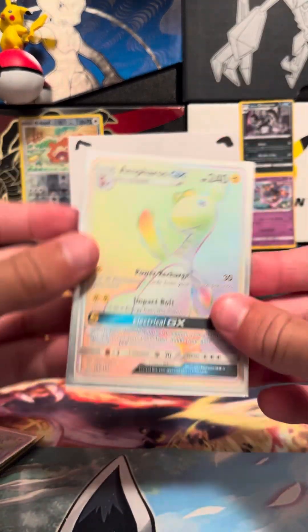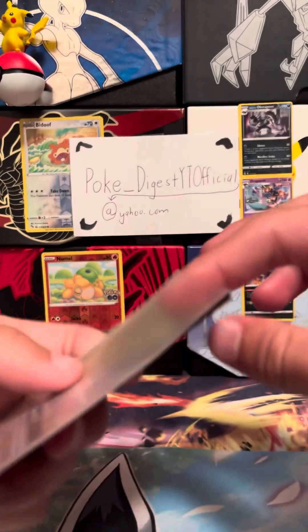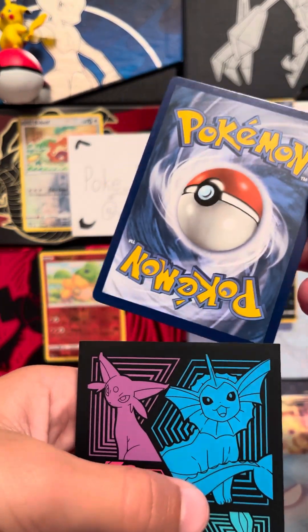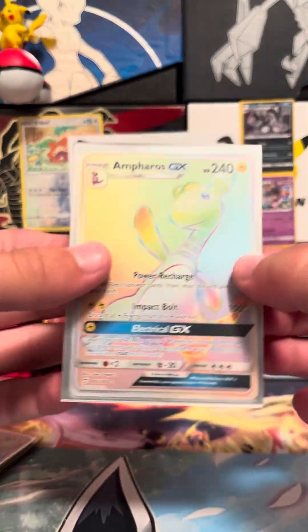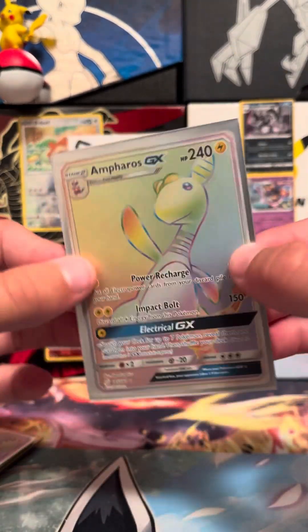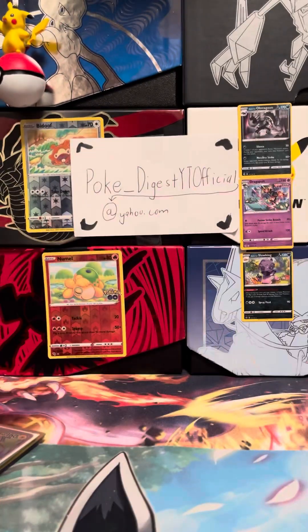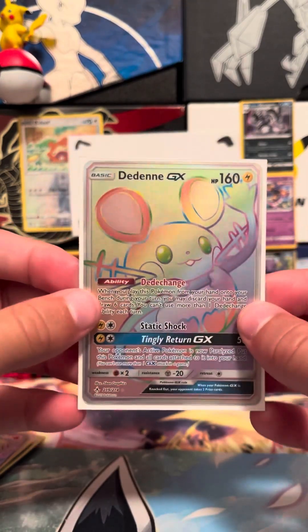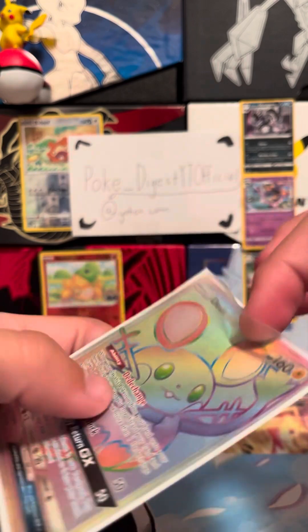And then we have Incineroar GX — I actually traded for this at school, so I haven't checked the condition since, but I'm pretty sure it'd be good, like a nine or ten — no nicks, nothing like that. I thought it was like a 15 dollar card last time I checked, so probably like a 10 to 20 dollar card.